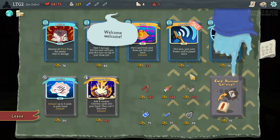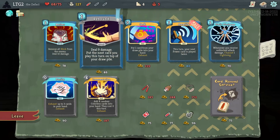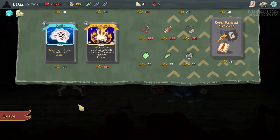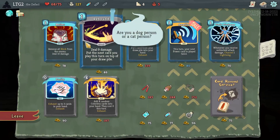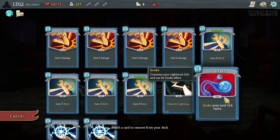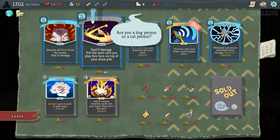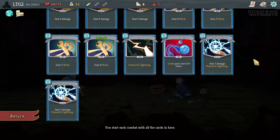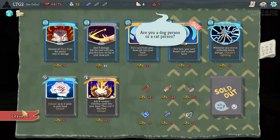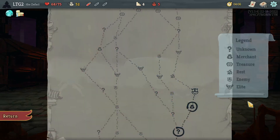Okay, no big misses — Meat on the Bone kind of sucks, Seek kind of sucks, Amplify — don't care. Static Discharge — which boss? Slime Boss. Rebound is okay. Purity — no. Strike is gone, which normally I couldn't do right before an elite. I could take a Rebound. I don't think I'm going to. No potion — well, one potion. Okay okay okay.